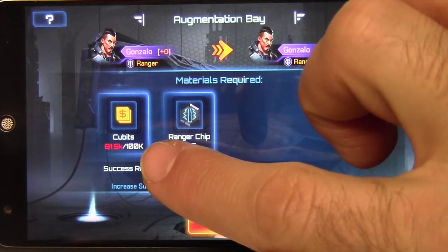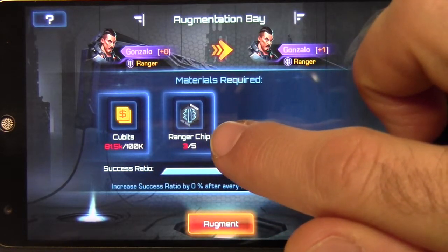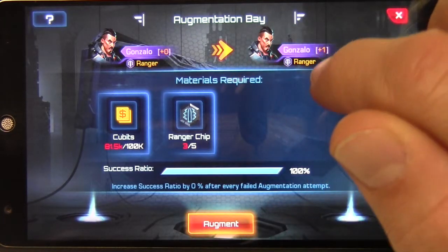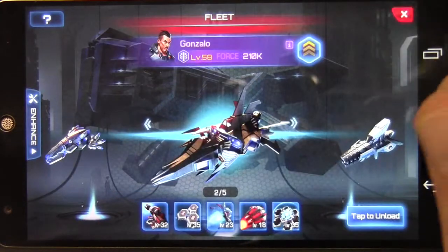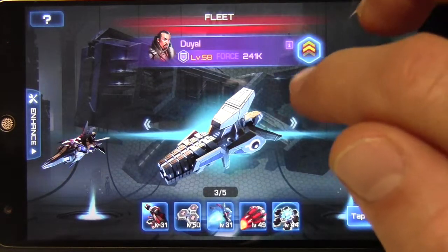You will need 100K cubits and you'll need chips. These chips change based on the type of ship — he's a ranger, so he requires ranger chips. I don't have enough there to actually increase him, but since he's a ranger, that's what he uses.